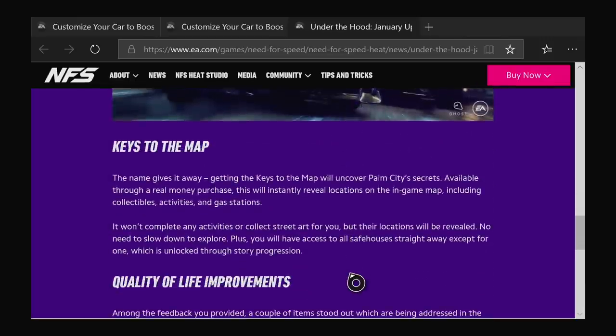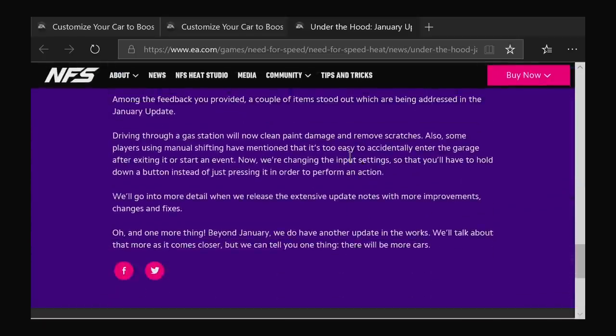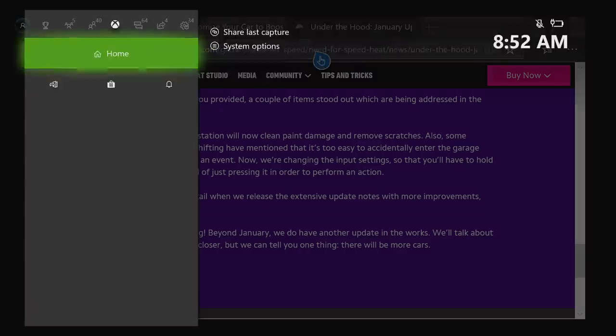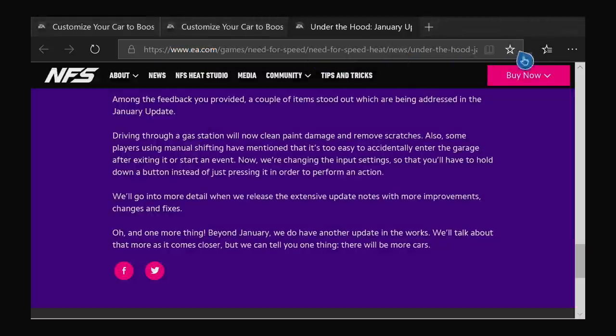Chat wheel also came into effect for today, along with Keys to the Map and quality of life improvements. A lot of people were upset about this update - it just didn't really have a lot. Maybe those people don't have wheels, that's what I'm thinking right now, because this is a big update for today.